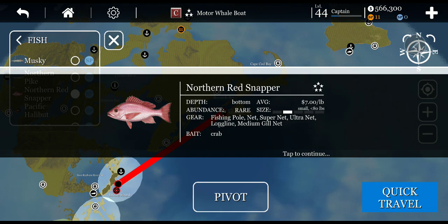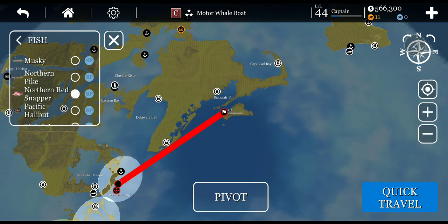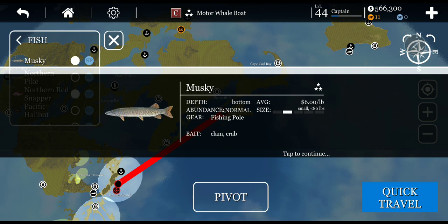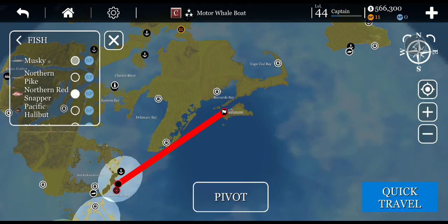If you were using a fishing pole, long line, or gill net it requires crab, which we will get into later on. Now there are some musky fish down by where the boat originally is — small fish up to 80 pounds, $6 a piece. The only way to get these is by fishing pole and they take clams and crabs, which is a nice way to tell you what bait they need.